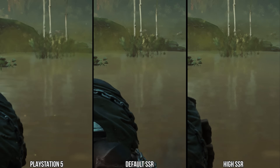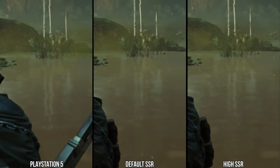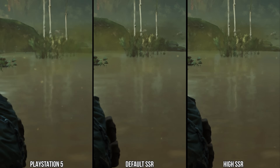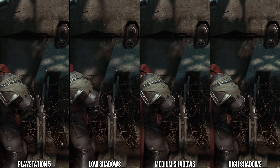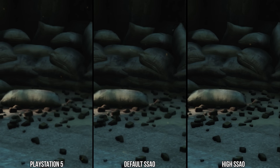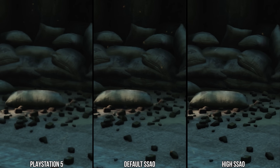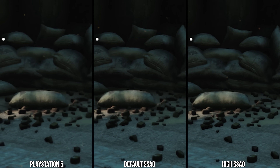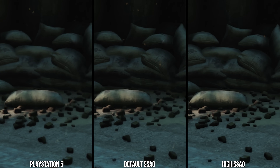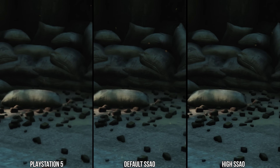SSR on console is probably set to default, though it's hard to know since FSR2 is a custom implementation. The same applies to volumetrics. Shadows appear to be a slightly custom setting — definitely lower than high but slightly different from medium, so closest to medium. SSAO is hard to pin down, but moving the camera you can see extra aliasing and flickering in the default PC version, and that lines up exactly with what we see on the PS5 version, suggesting it's probably using something similar to default there.